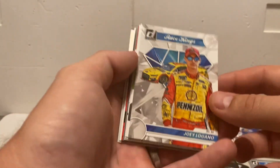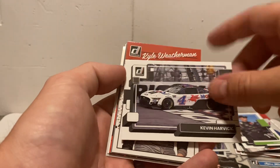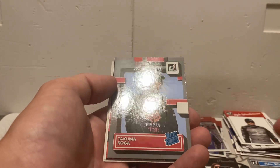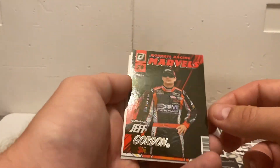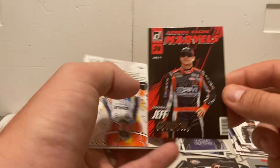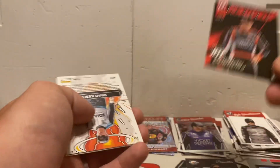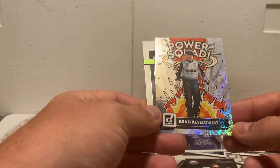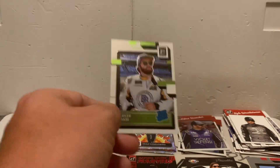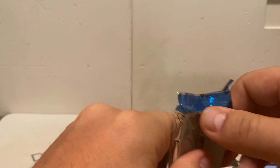One more and that'll close out the box. Pack five: Joey Logano Race Kings, Ty Gibbs, Kevin Harvick car card, Kyle Weatherman, Takuma Koga rated rookie — wow, another good pack. Donruss Racing Marvels Jeff Gordon — I think these are short printed, kind of like those are, so that is awesome. We got Power Squad of Brad Keselowski and a Parker Chase rated rookie optic.